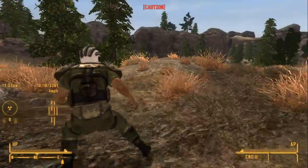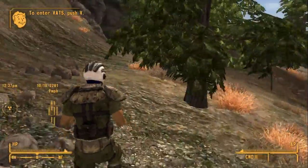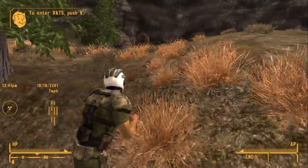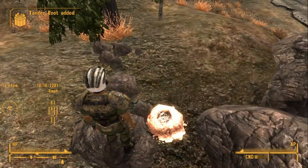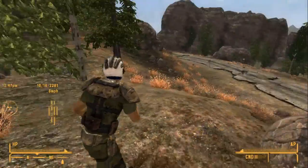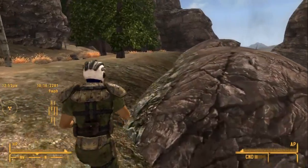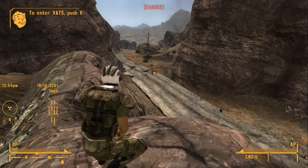That whole 'band from the wasteland' trait is supposed to start you off with two followers and get you vilified, but it mostly just gets you vilified. I've only ever seen it spawn in once. That mine right there has some cool stuff in it — however it also has the biggest wasp in the game, so we're gonna go ahead and leave that alone. Not that Alphonse here would know that — he's just gonna try to get it on with a zombie.